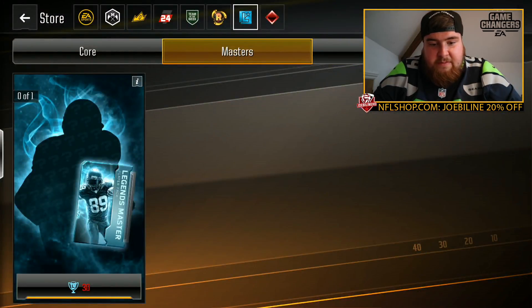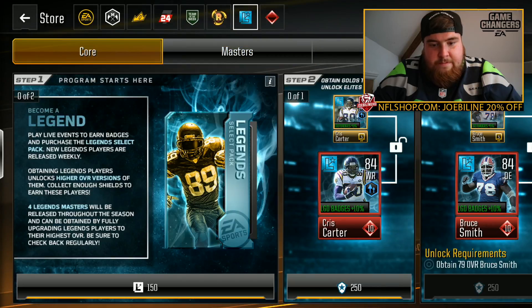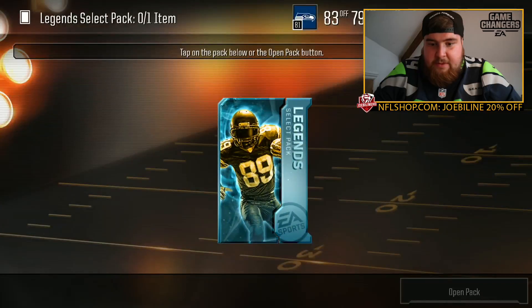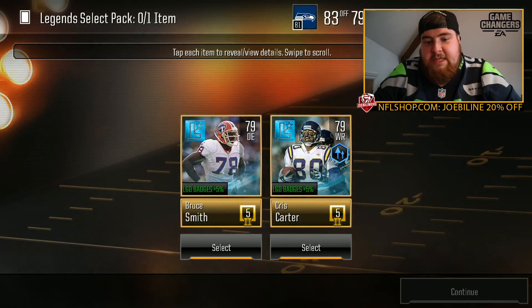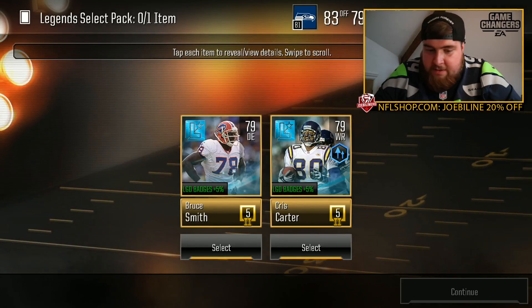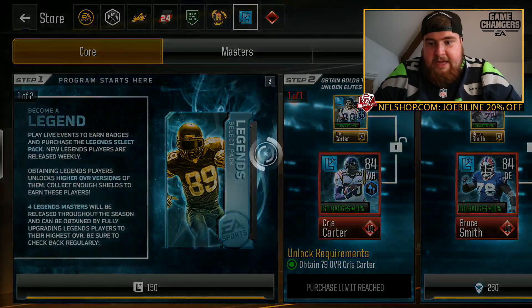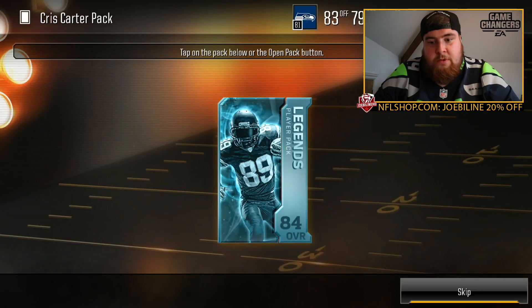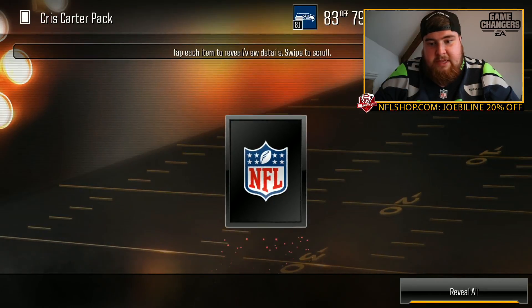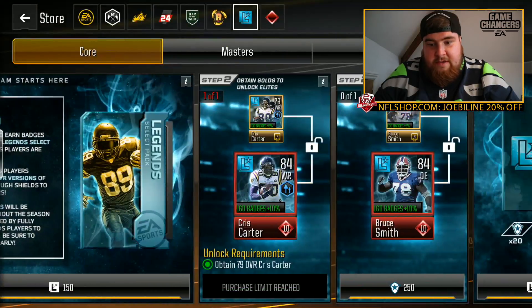That's the main box done. Obviously there's this master here — 'Become a Legend starts here.' That's what you can get from events. In here you can select a legend, so Chris Carter is one of those, but we got the upgraded 89 version, so we'll take the Bruce Smith. As you play the events you can get more points which you can use to upgrade the players you already have.